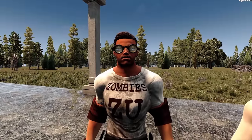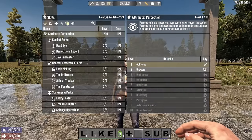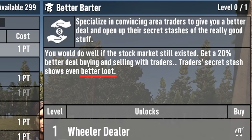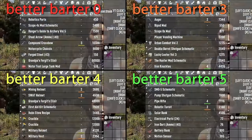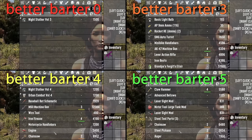Did you know that you can access extra inventory at the traders using better barter and nerdy glasses? Better barter gives you +5% profits at each level, but at level 3 you unlock a new secret stash which will be entirely different from the one at level 2. Similarly, the level 4 secret stash is completely different from level 3, and the level 5 secret stash is different from level 4.